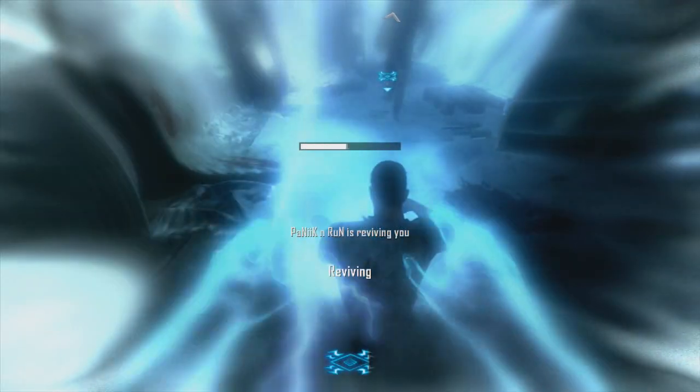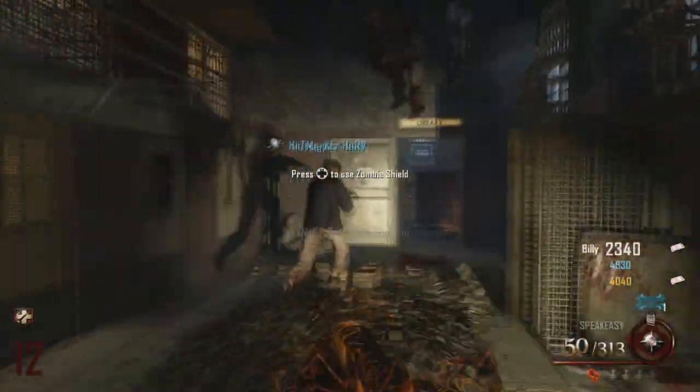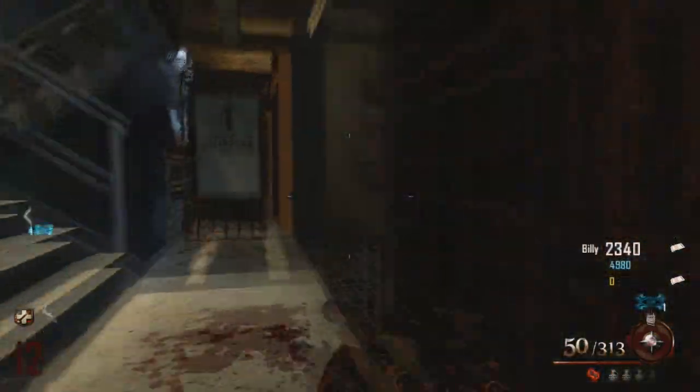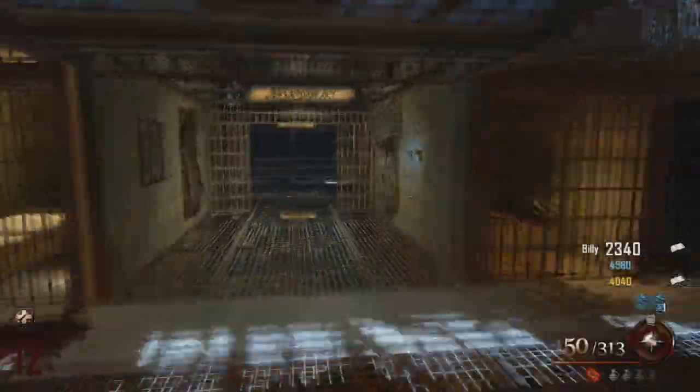Hey guys, James to the CX2 here, bringing you a quick tutorial on how to get the Golden Spork, which is a one hit kill up until at least round 30, which is pretty epic to be honest.